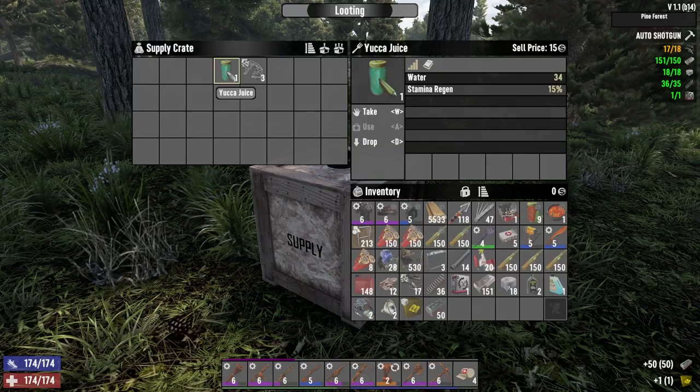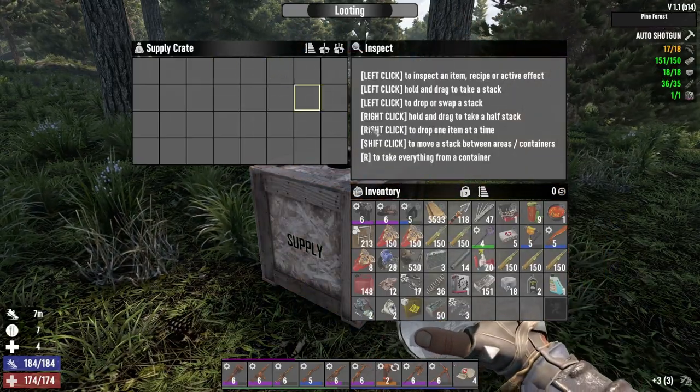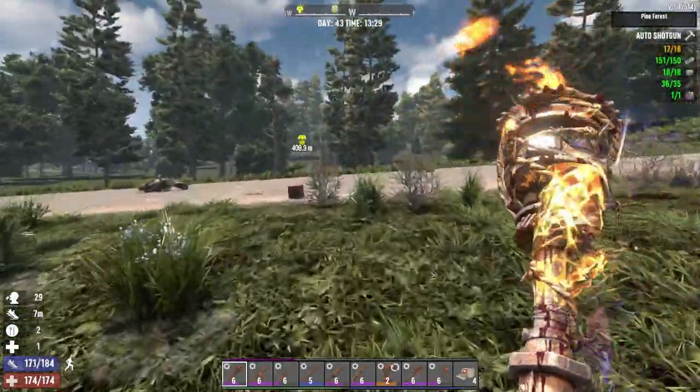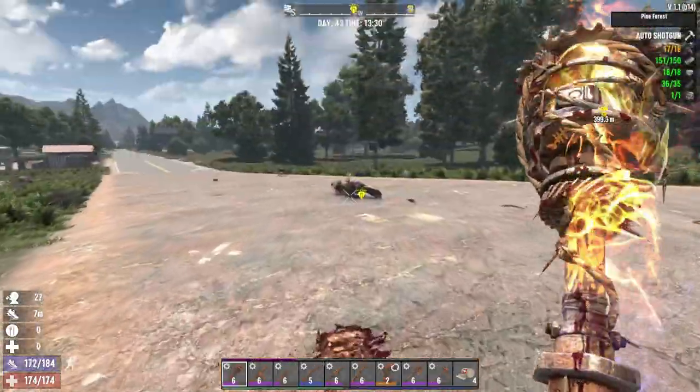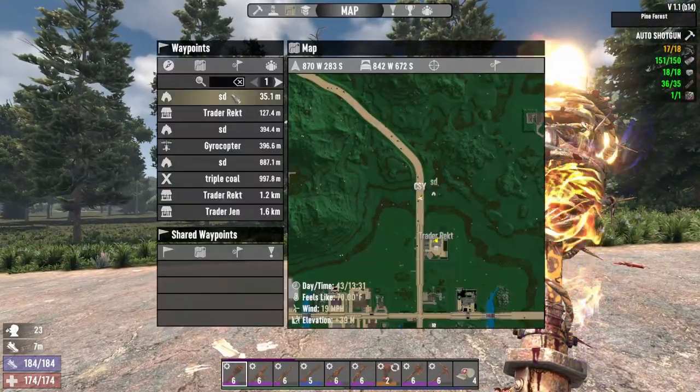Grilled meat — let's just go ahead and eat it. We're gonna drink the yucca juice as well. Motor tool parts — we're filling our inventory, that's insane. Food and water is not bad.